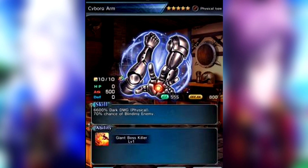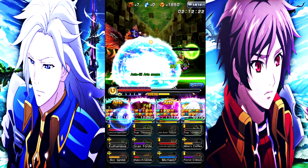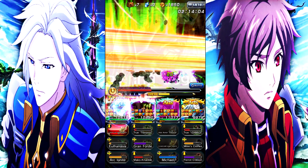Next is Cyborg Arm: 6600% dark physical damage with a 70% chance of blinding the enemy, 55-second cooldown, 800 break, 500 attack. It's a 5-star physical attack item with Giant Boss Killer Level 1. Overall pretty solid, nothing too crazy.